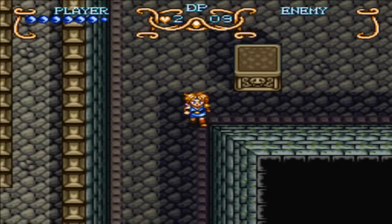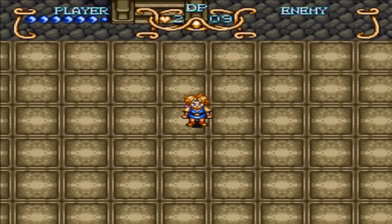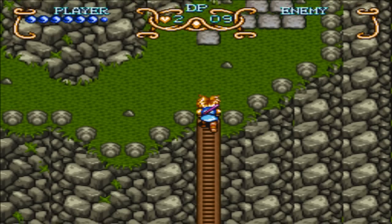Let's go down to the next area. Basically you have no enemies in this room — this is just a big golden room that doesn't really have much in it. So let's play the wind melody. The gold block begins to glow. So you step on this block, basically, and you'll wait for a decent amount of time. The door will open, and that will take us basically to the end of the area.